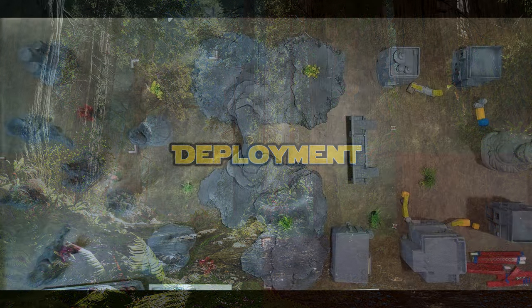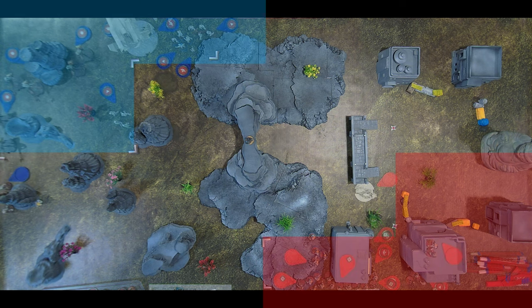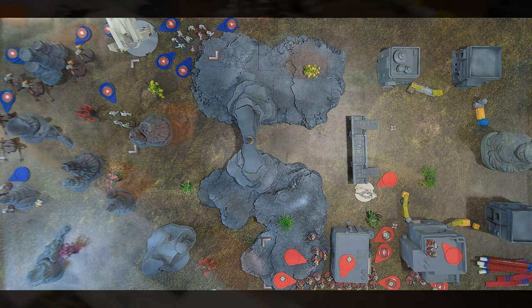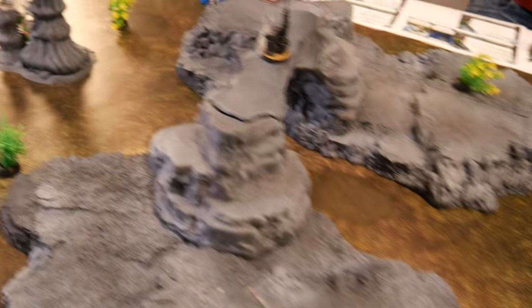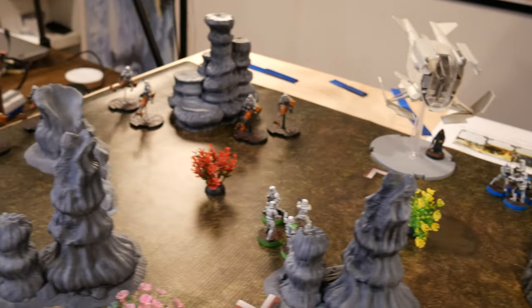All 3D models used are available either on Thingiverse or from various companies — please check the description for details. The scoreboard and dice trays are custom designed, inspired by many others, but developed and crafted by Halfling 13. Token organizers are custom designed, sponsored by Halfling 13 Hobbies. If you enjoy this content, drop a like on this video or subscribe to the channel, or consider joining the channel membership on YouTube for early release videos and other perks. New videos are posted on Fridays.